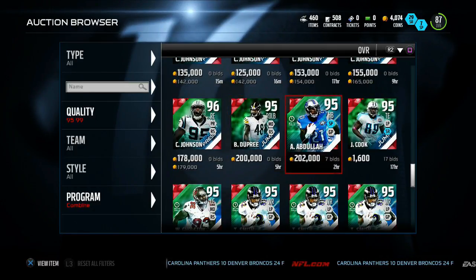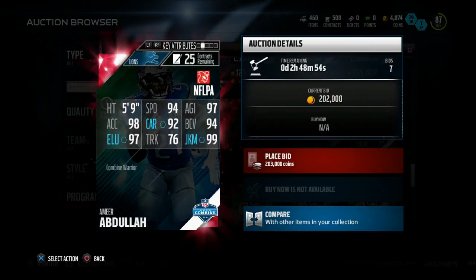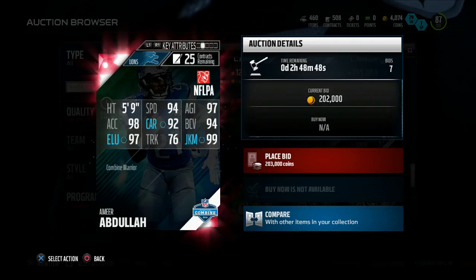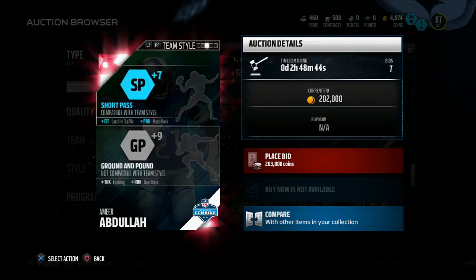The cards released today for 24 hours only: we have 95 overall Amir Abdullah — 94 speed, 97 agility, 98 acceleration, 92 carrying, 94 ball carrier vision, 97 elusiveness, 76 trucking, and 99 juke move.